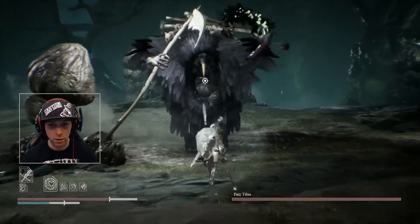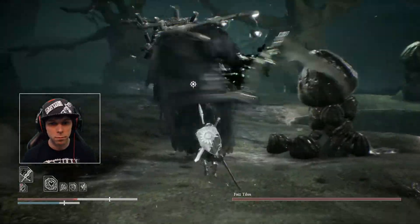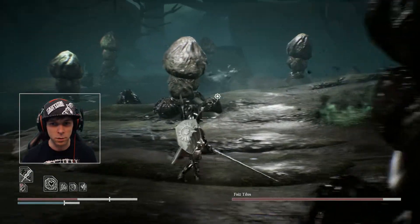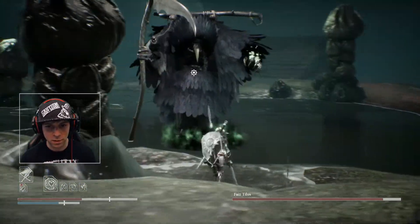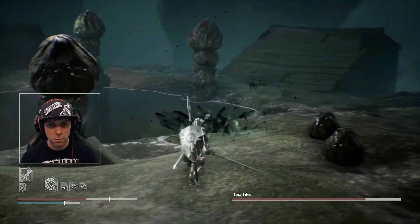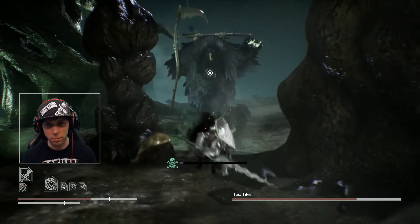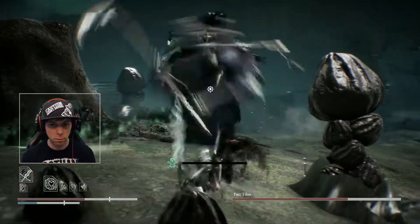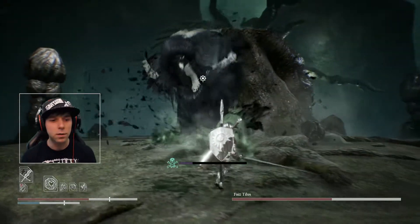Basically I recommend using the greatsword. Yeah, that was a really bad start. As you can see, I can actually interrupt his attacks if I use the charge attack and successfully hit him. So it's kind of like hit-and-run tactics — you don't want to stay close to him long enough, because his swings are really hard to avoid, and also because of the poison effects. But that way, as you can see, it's possible to damage him quite well.